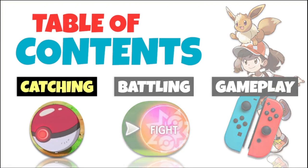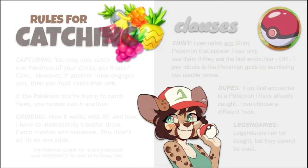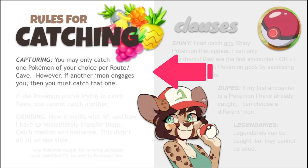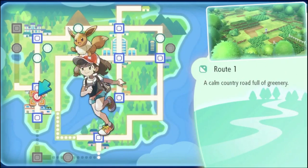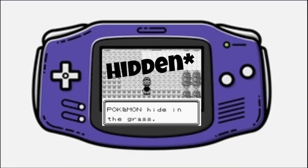Beginning at the basics, there's actually catching the Pokemon. In a Nuzlocke Challenge, you are only allowed to catch the first Pokemon that you encounter in each area of the game. Here's our avatar just beginning her adventure down on Route 1, just above Pallet Town. In most Pokemon games on handheld devices, the Pokemon would be hidden, and while you're walking along, you would encounter a Pokemon not knowing what it was until it showed up on your screen, like this.